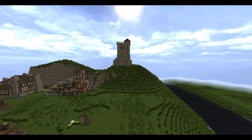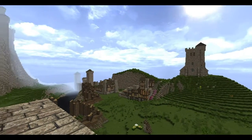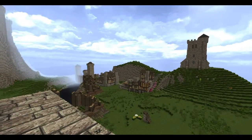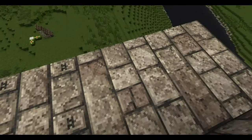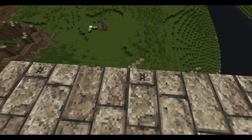Good hello. Yet another vid, though not so much a progress update on this rather faltering build that you see before you. It's more of a subject contained within that, and used in some of these structures. It's to do with medieval style wallhead defences, parapets, paradoses, battlements, whatever you want to call them.